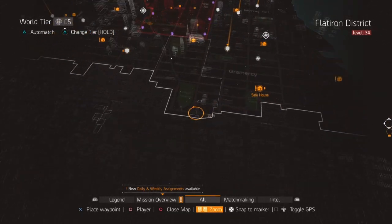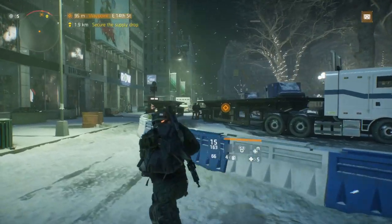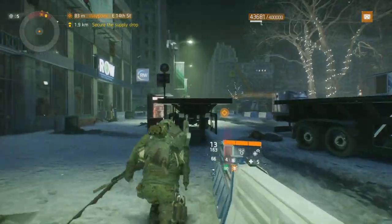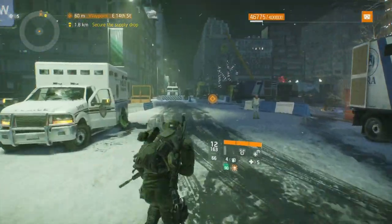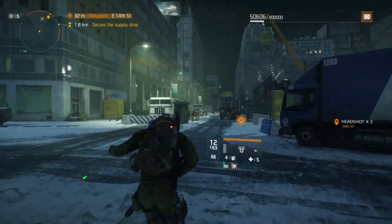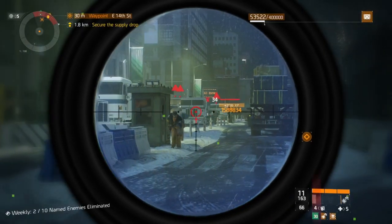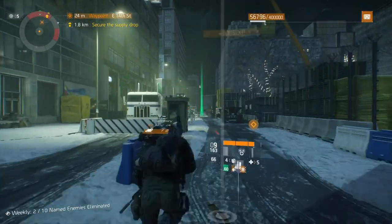The next open world boss is just south of Union Square — I'll put a checkpoint there. The safe house to travel to is Last Call. Rite King is going to be located at the end of that street. As you'll see in the video, I was able to one-shot him. Before you fast travel to the next boss, just clear out the area first.